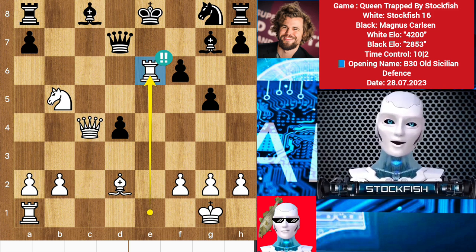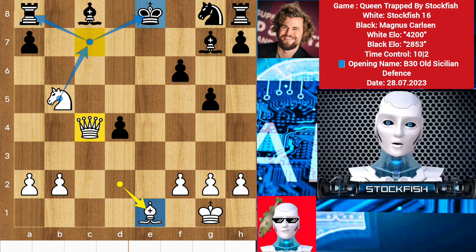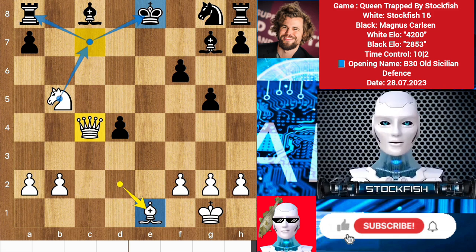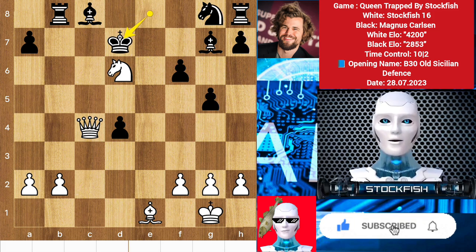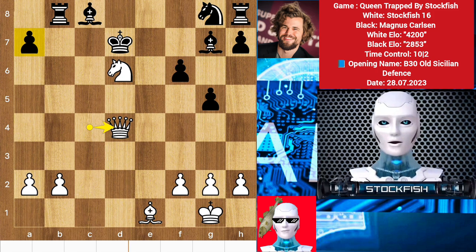I think Magnus didn't expect it. We have queen takes rook, and now rook e1 to pin the queen. Queen takes rook, bishop takes rook, and knight c7 check is coming. I have the queen for two rooks, and of course he has an extra piece, but that doesn't matter to me because I am Stockfish, owner of the Stockfish channel. Chess friends, if you haven't subscribed to my YouTube channel, then what are you doing? Just click the subscribe button — you will immediately gain plus 100 Elo and confidence. We have queen takes d4 to target this pawn and the bishop.